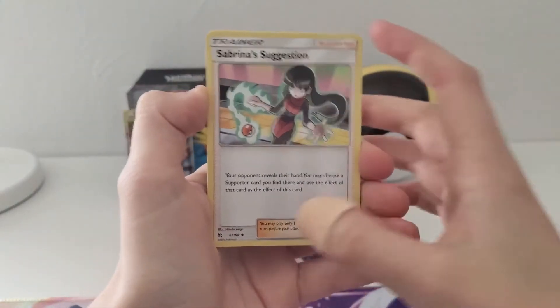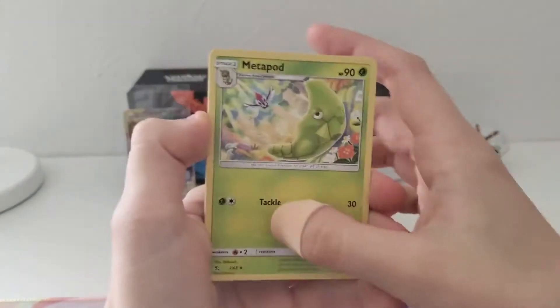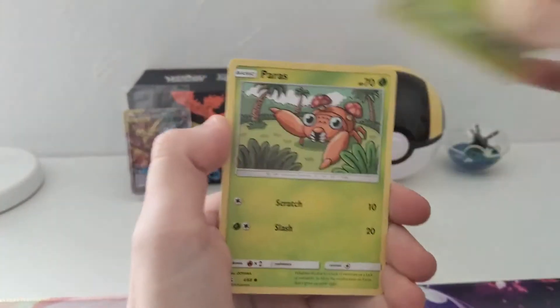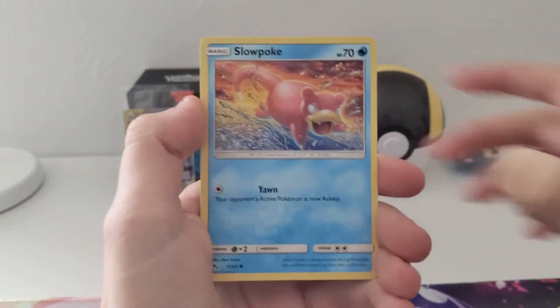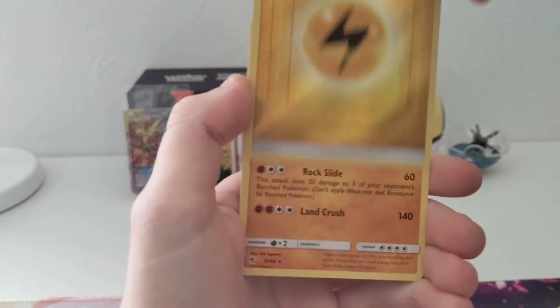Fighting Energy, Sabrina's Suggestion, Pokémon Center Lady, Metapod, Ekans, Caterpie, Paras, Charmander, Slowpoke, reverse Electric Energy, and Golem regular rare.